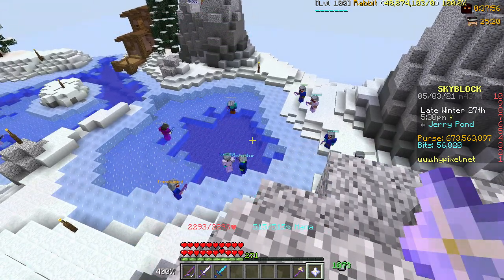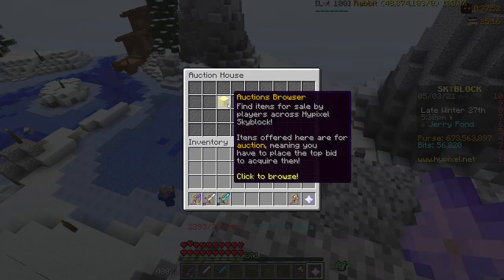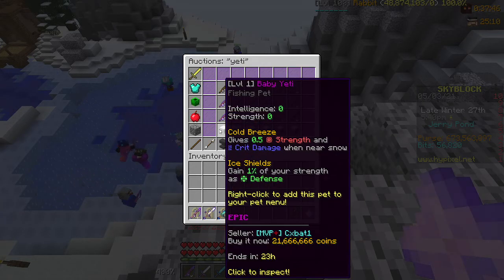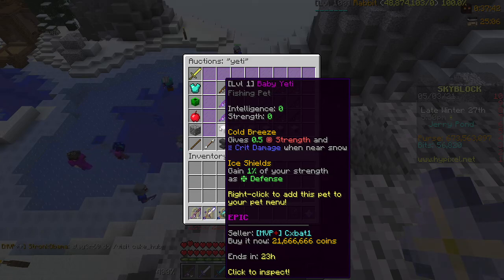The reason you want to get this pet from Jerry Island is because it makes a lot of money. If you look on the auction house and search up 'yeti,' the Baby Yeti pet is worth around 25 million. It's around 21 million right now because the event is going on and people are selling theirs.